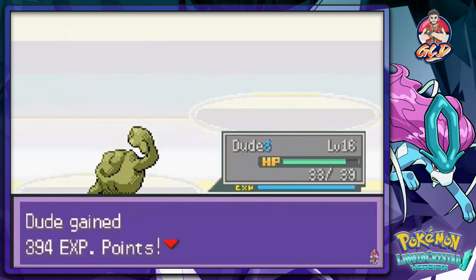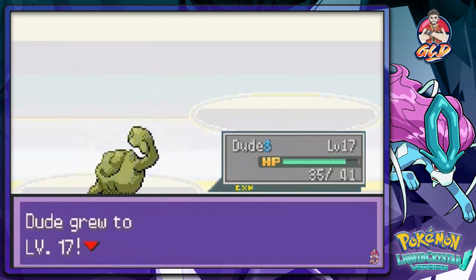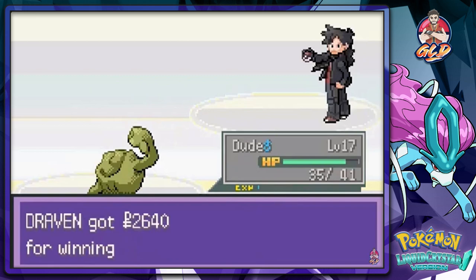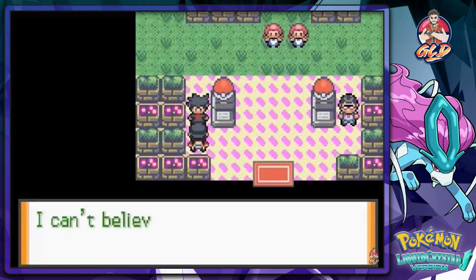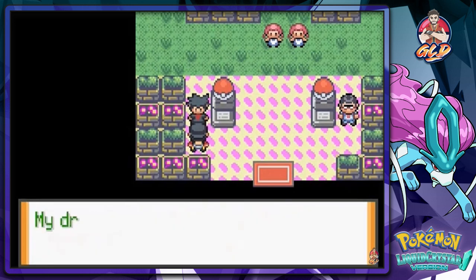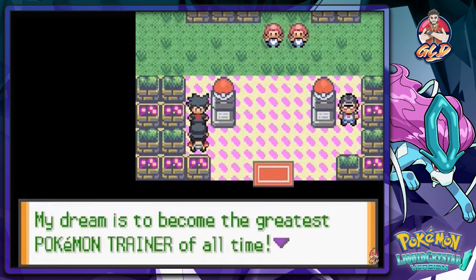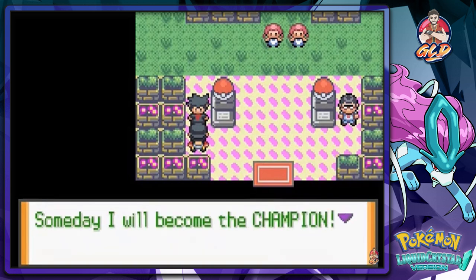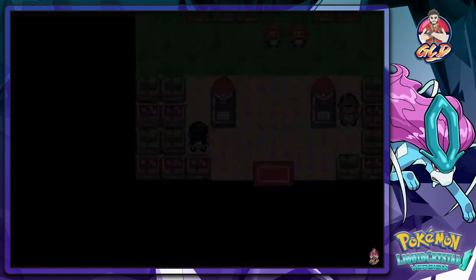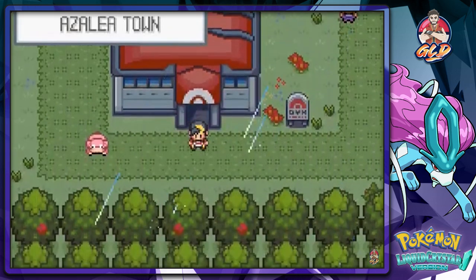Trainer Zane has been defeated! He says it's impossible, but we prove it very possible. Zane declares he trains 24/7 and still can't leave a scratch, but his dream is to become the greatest Pokemon trainer of all time. He vows to win next time and says goodbye.